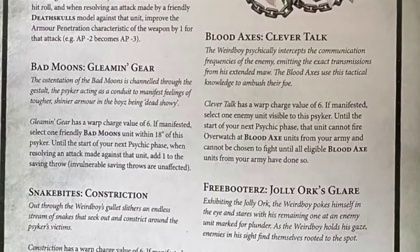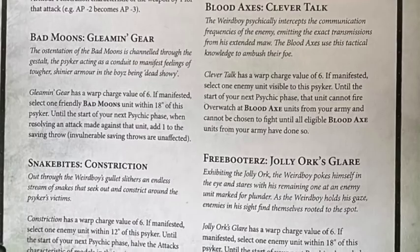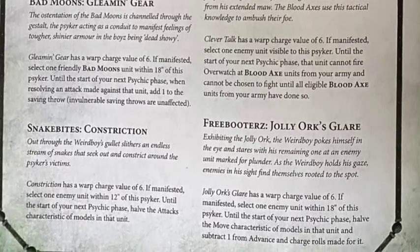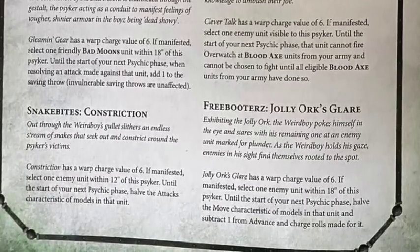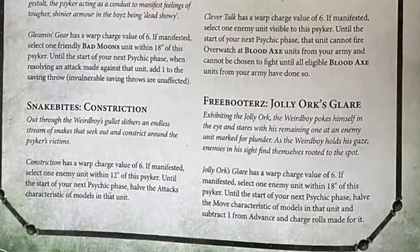You have to take a Weirdboy with a spare psychic power just to cast it - I don't really see it happening when compared to Emperor's Children where you just pay a CP and one dice counts as a six. I guess they couldn't do that because it would make deep strike too powerful, so this is the closest they can get - it's a bit wide of the mark. If it were a stratagem it would be very good.